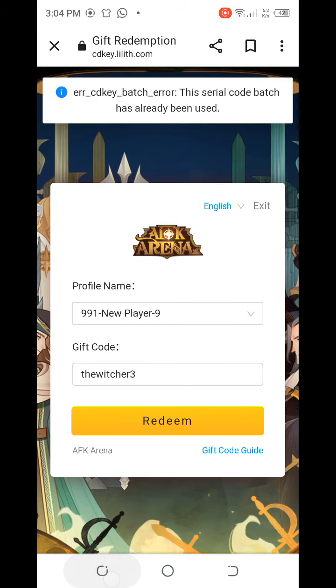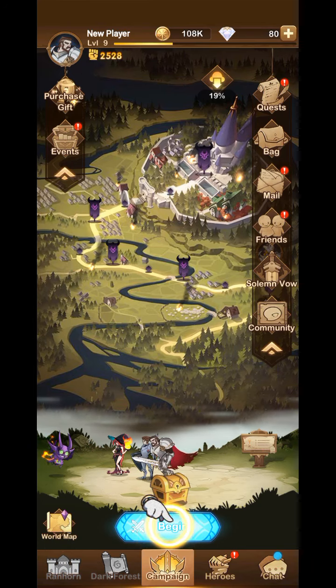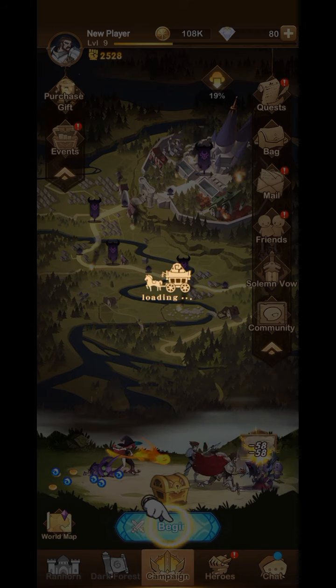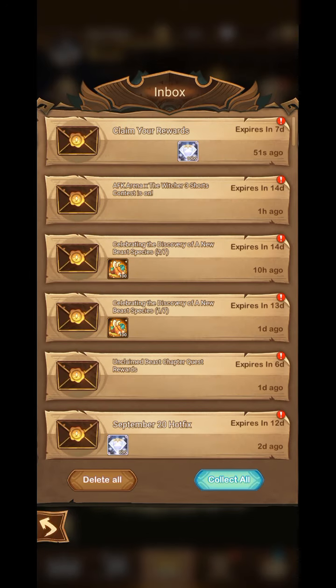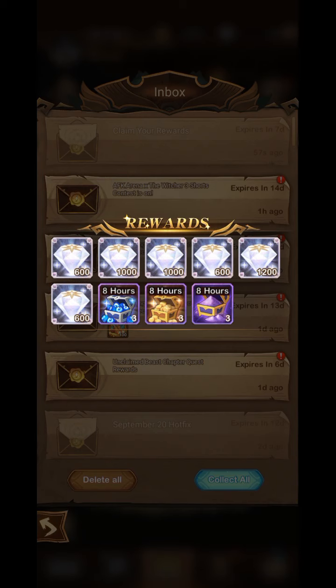After redeeming, you will receive a mail. Click on the mail icon and you will see your reward — there are a lot of items. Press the collect all button and you will receive all the rewards. Thanks a lot for watching today's video, we will be back soon.